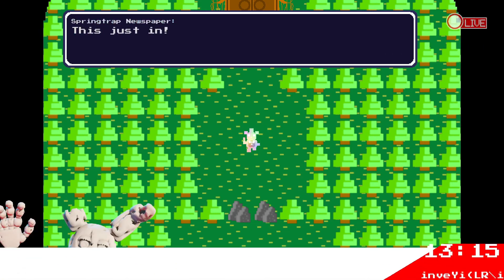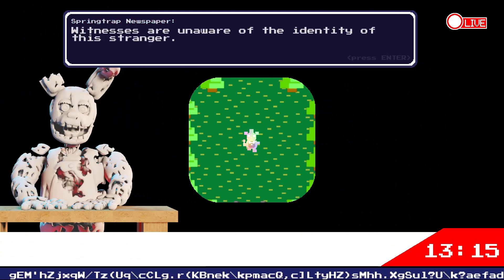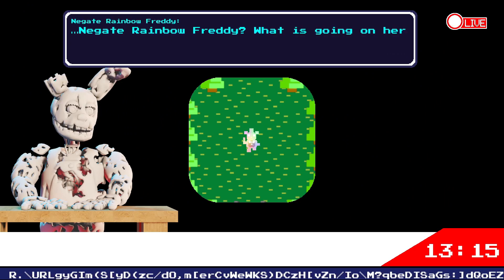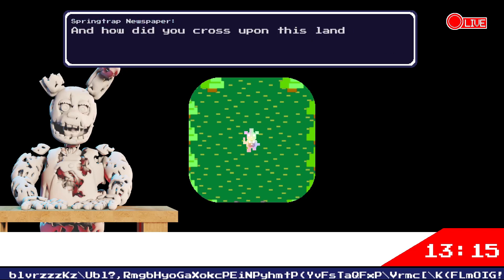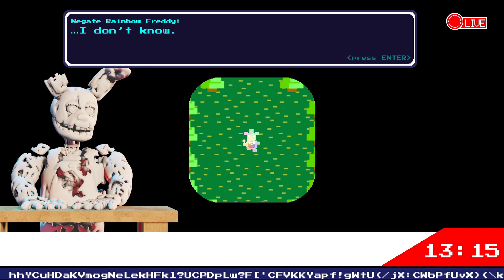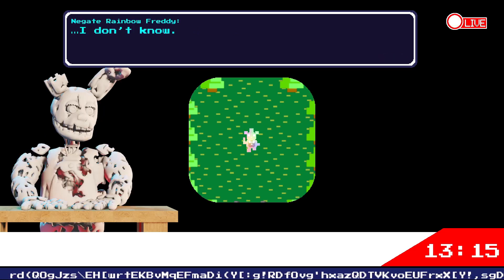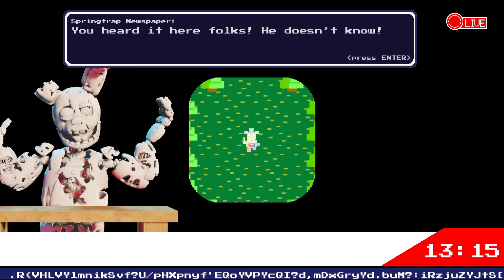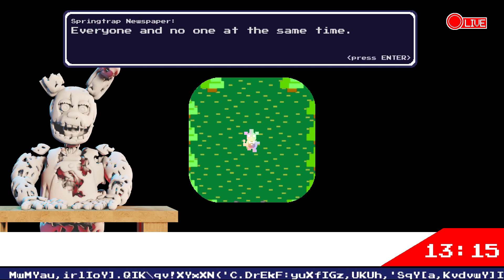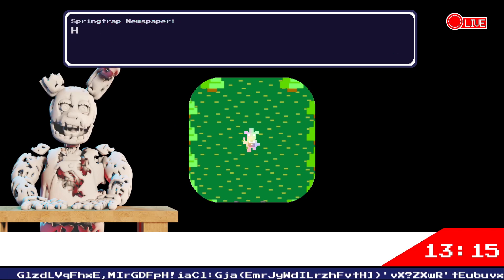A strange new face has made an appearance — witnesses are unaware of the identity of this stranger. Negate Rainbow Freddy asks: 'Who are you? Might I ask for some identification?' Then: 'What is going on here and how did you come across this land? Stop interrupting me.' The player responds: 'I don't know how I got here.' Negate Rainbow Freddy asks what the last thing you remember is. 'I don't know.' 'Who are you speaking to?' 'Everyone and no one at the same time.'